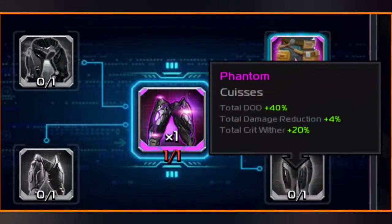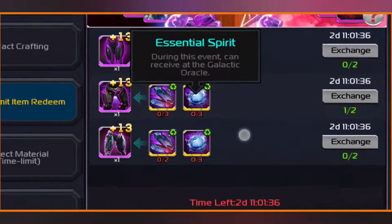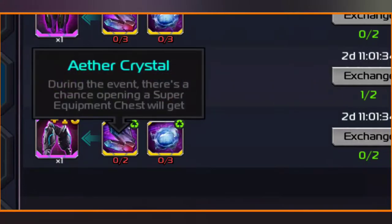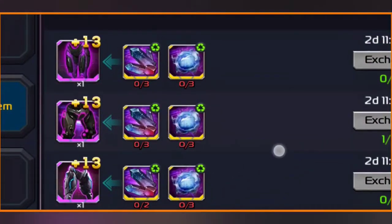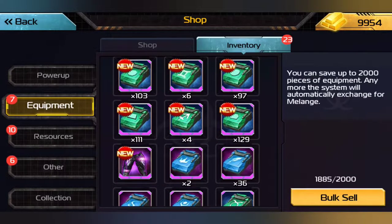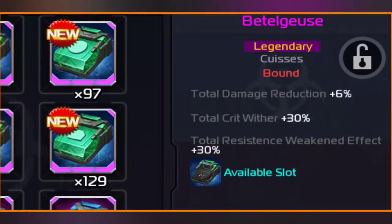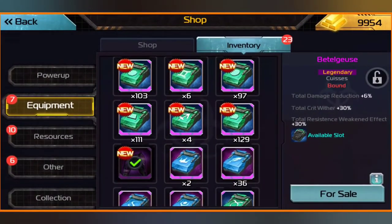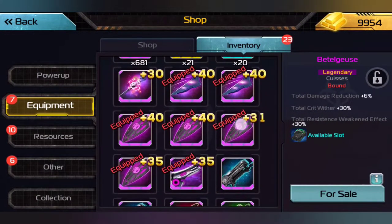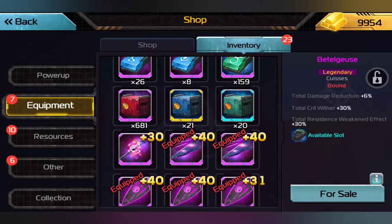The really funny part, guys, is that we can actually make another one of these if we really wanted to. I don't think we have enough Super Equipment Chests to do that, and I'll show you guys why. We got all this done — look at that beautiful Beetlejuice. That's going to make my Rogers all the more annoying to deal with. We only have 681, and we already had to use 600, so we definitely would not be able to do that.